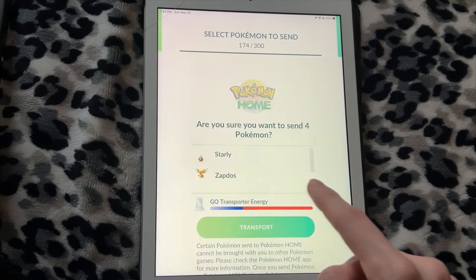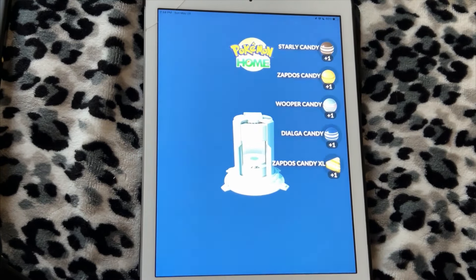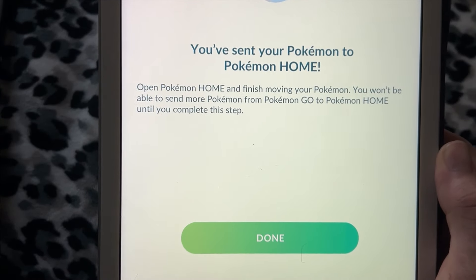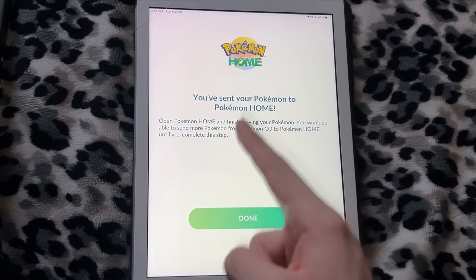When you're all done, press Next and review the Pokemon you selected, then click on Transport. This will send them directly to Pokemon Home. It says you've sent your Pokemon to Pokemon Home — you can open the app and finish moving your Pokemon. Now that you've done this, there's nothing else you need to do on your mobile device, so I'm going to go over to my Nintendo Switch.